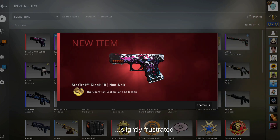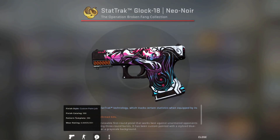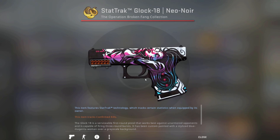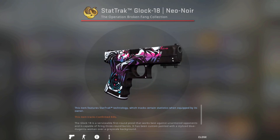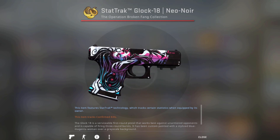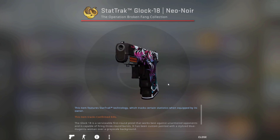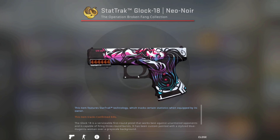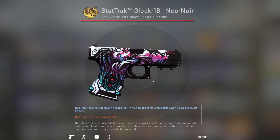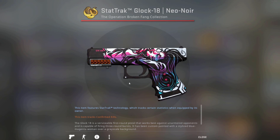Right collection, but not the right gun — so close! And 0.69, just got into Factory New. It could have been worse, it could have been better, but we'll take it. Overall that should still be a little bit of a profit, kind of breaking even. If only it had been the Printstream — so close.